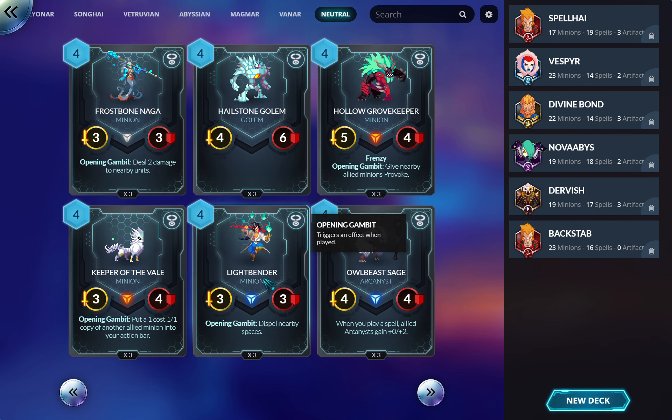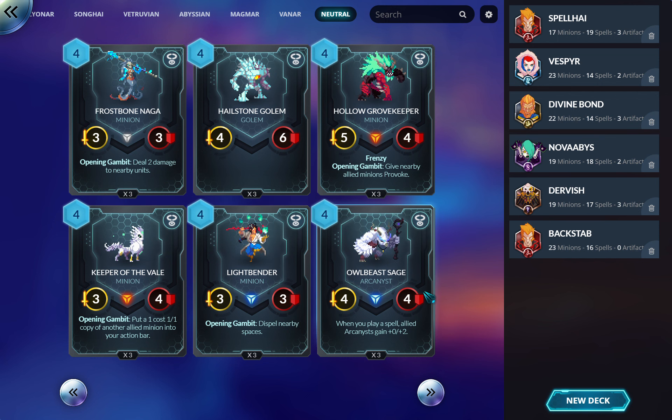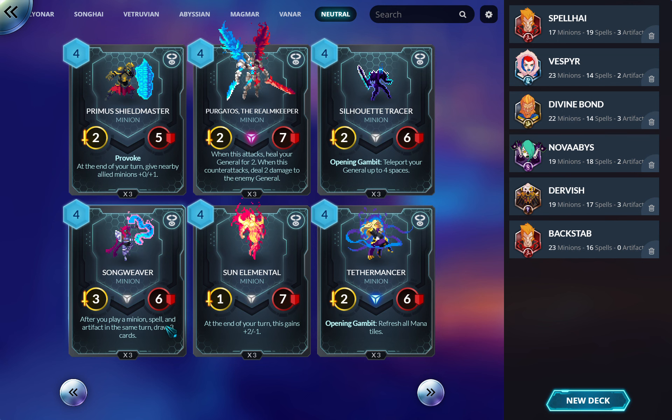AoE dispel: not as good as it looks because most factions have some option to dispel, and I prefer to run Ephemeral Shroud at two mana rather than this at four. It'll dispel your own stuff too, and targeting one space versus targeting four spaces gets risky. Shield Master: not bad. I played it in budget Divine Bond — it trades really well into a lot of aggro's favorite toys.